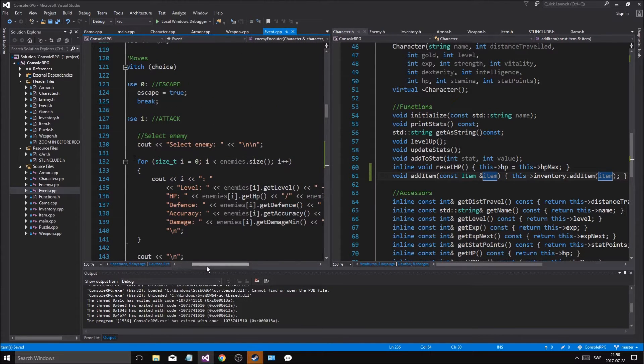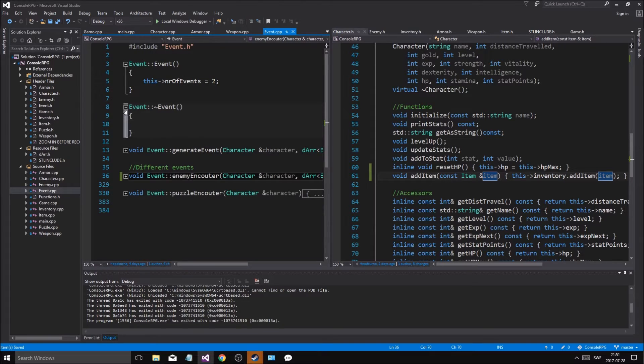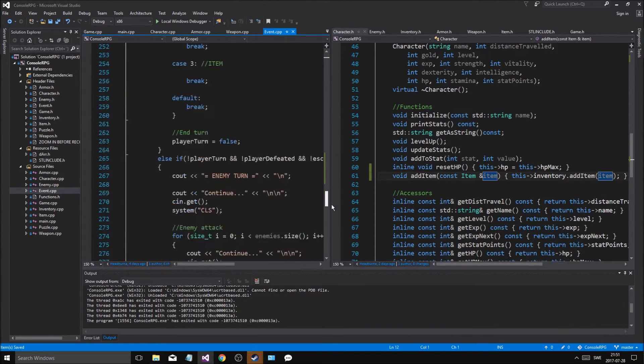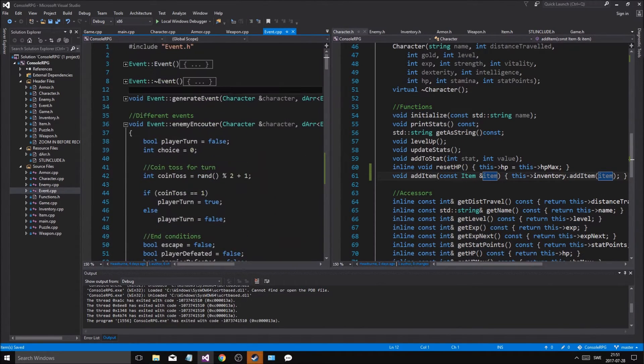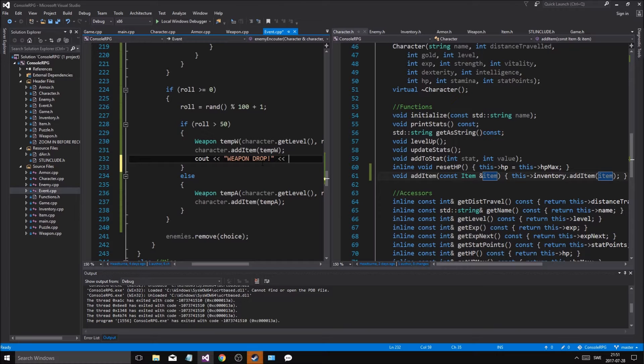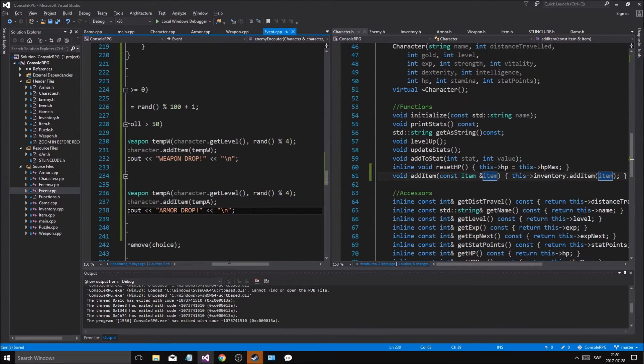Where am I right now? Oh my god, this is a huge function, holy crap. That's insane — look at this, this is like a billion lines of code. But okay, so we have that. Now it's gonna drop something. Let's do cout — weapon drop, no line — and then armor drop, no line. Armor drop, cool.